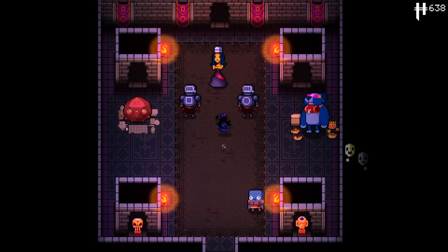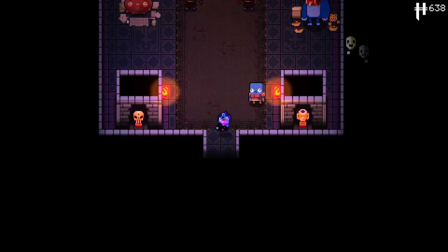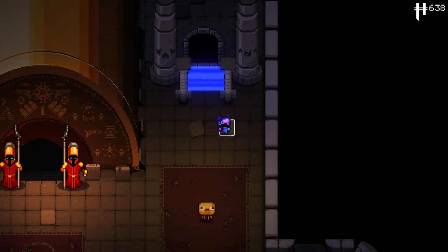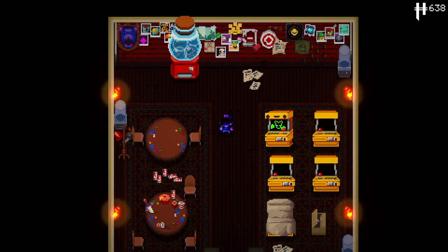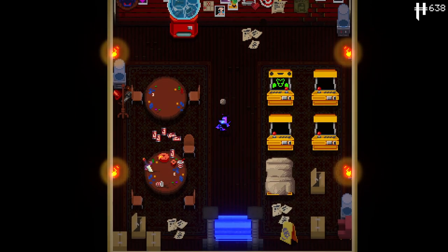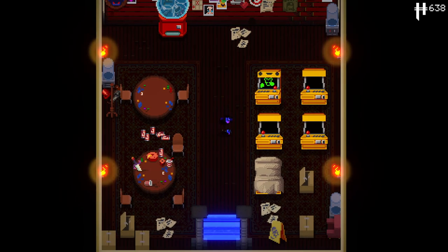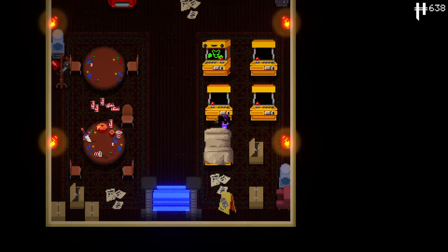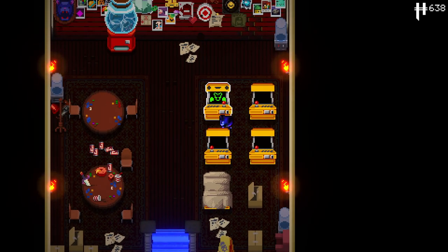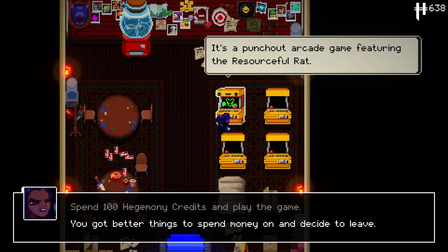We have something new here. This room looks normal, but there's something new. This is a brand new room added in Expand the Gungeon by Apache. I believe all the sprites, or at least a lot of them, have been done by Nevernamed as well. There's going to be a lot more to this — it's going to get built onto and added to. Right now you can come here and spend a hundred hegemony credits to practice the punch-out mode.